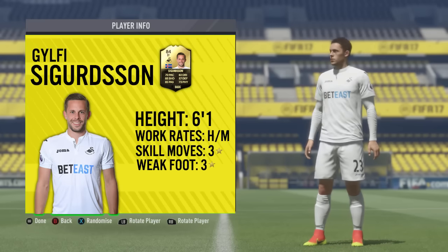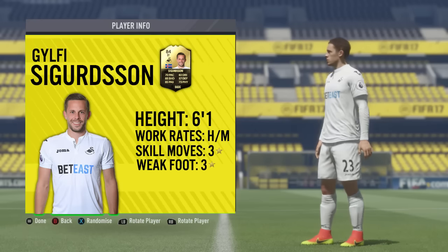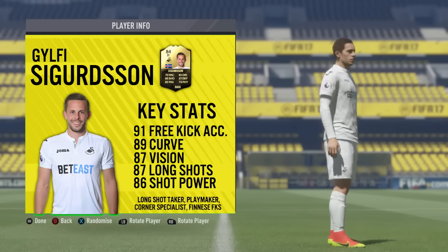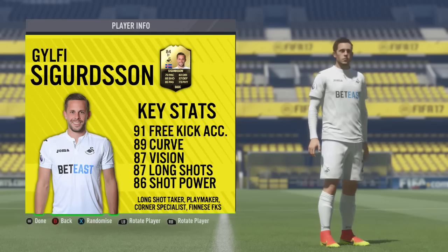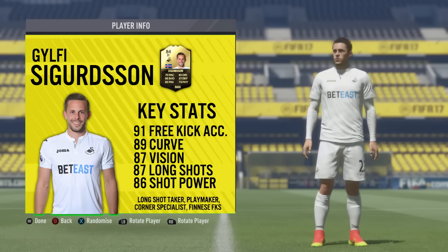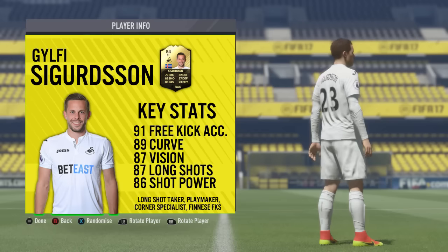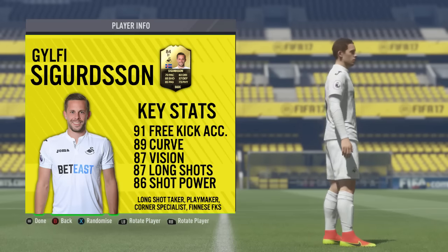So Gylfi Sigurdsson — his basic information: he stands at six foot one inch tall, his workrates are high to medium, and he comes with a pretty basic three-star weak foot and three-star skill move set. His base card is an 84-rated striker, but I actually converted him back to CAM, which is his more natural position and where he plays best in my opinion. His base card stats are 70 pace, 82 dribbling, 85 shooting, 85 passing, 73 physical, and 57 defending — a pretty well-rounded card for CAM.